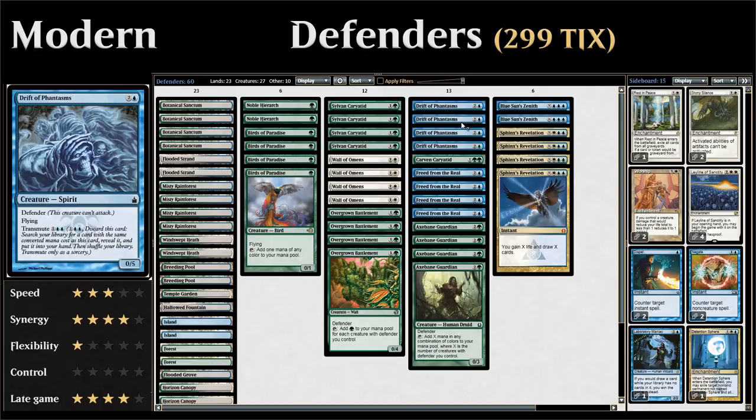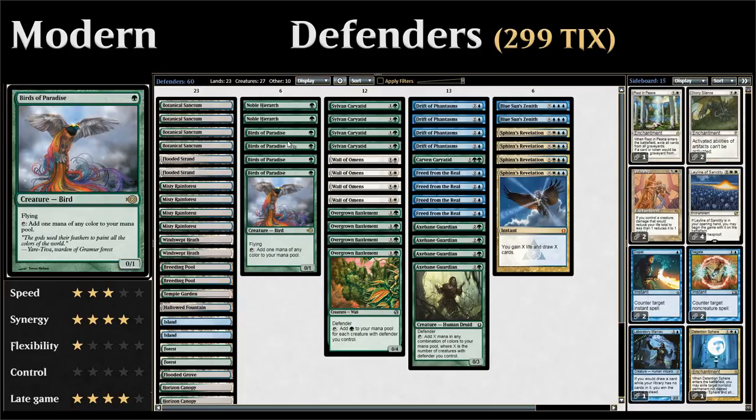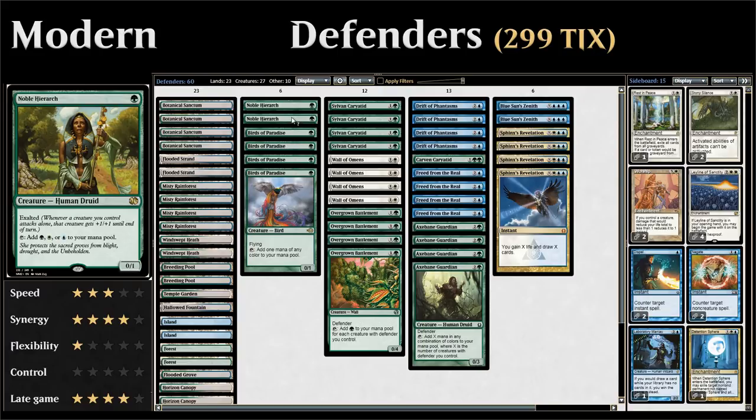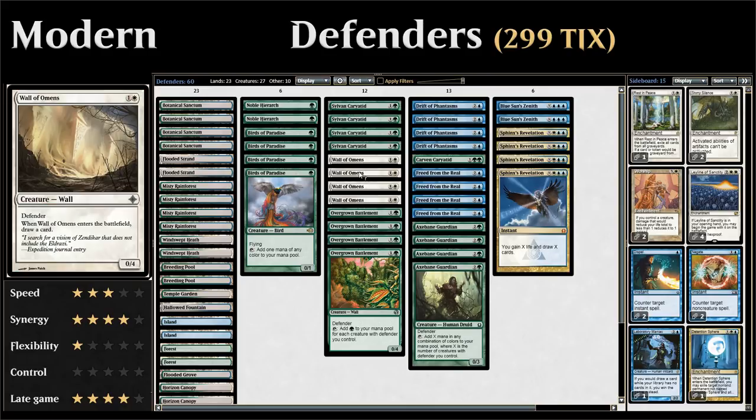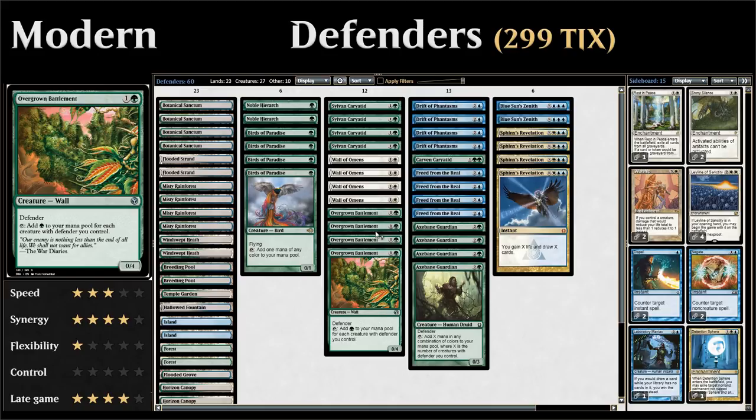Drift of Phantasms rounds out the deck nicely, letting us find our missing combo pieces. Looking at the full list — starting with our one-drops, we have some mana acceleration in the form of four copies of Birds of Paradise and two copies of Noble Hierarch. Moving up to the two-drops, we have a bunch of defenders: Sylvan Caryatid for mana of any color with hexproof, which is pretty relevant, and four copies of Wall of Omens, a 0/4 that draws us a card — a nice cantripping defender.